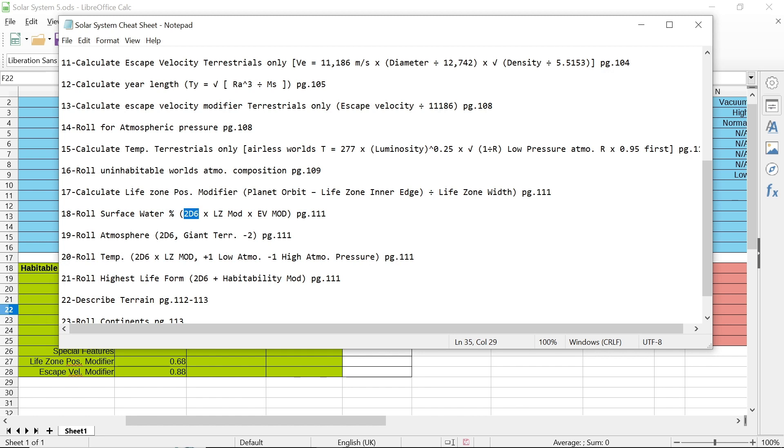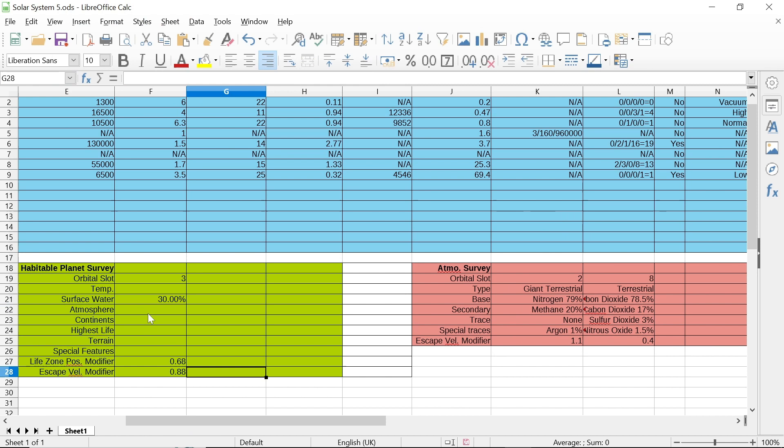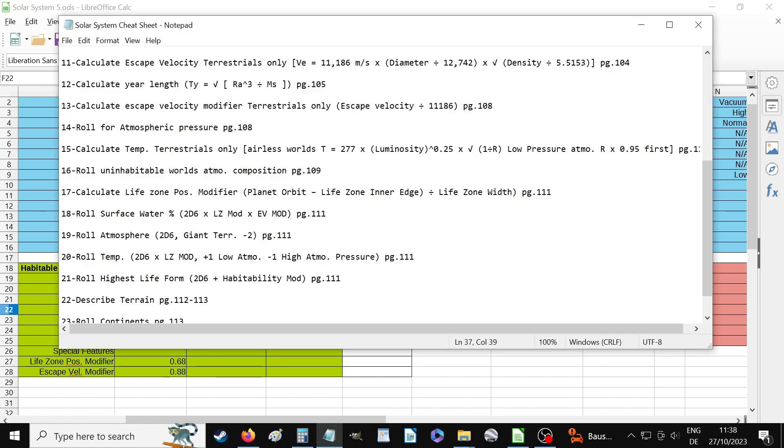Roll atmosphere. The modifier is 2d6, with only minus 2 if you're a giant terrestrial — which this planet is not. So it's a 2d6 with no modifiers. You don't have to roll this because you can just make your habitable planet any way you want. I got an 8, which gives me a breathable atmosphere anyway. Atmosphere is breathable — that step is finished.